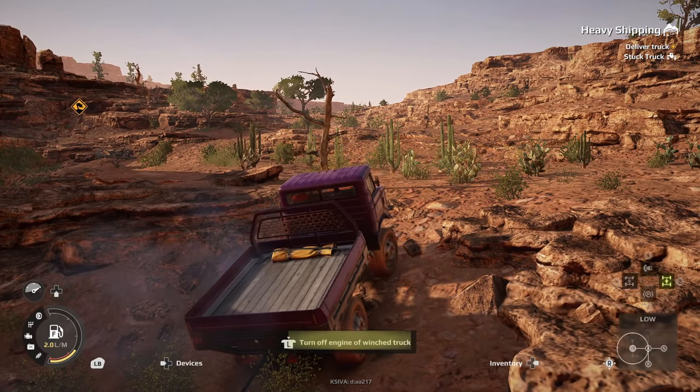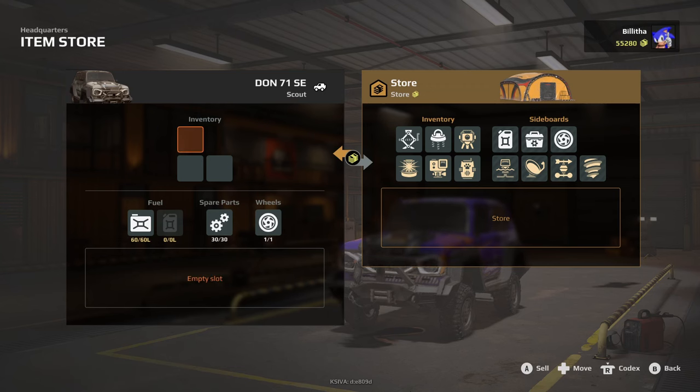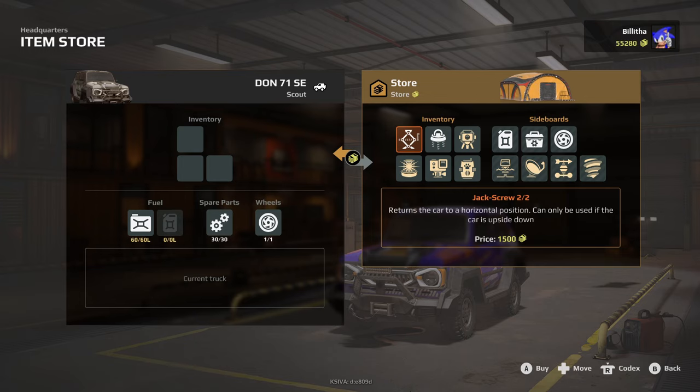Do not forget to turn on the engine of the truck you're recovering. And when you are customizing your vehicles and getting ready to take trucks into an expedition, I highly, highly recommend that on every single one you take a jack screw and grab an anchor. These cost money — the expeditions give you a prepayment so you can buy these things — but even if you don't use them, always take them, because the terrain can be iffy and if you flip over without a jack screw, you're going to be stuck.